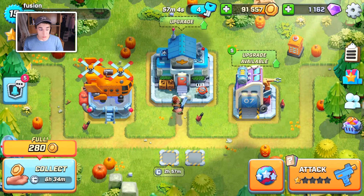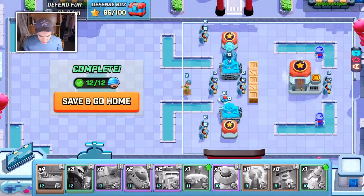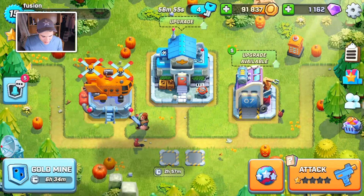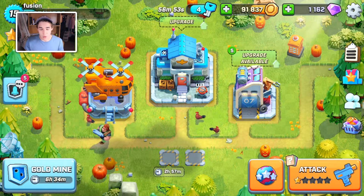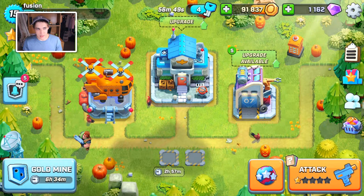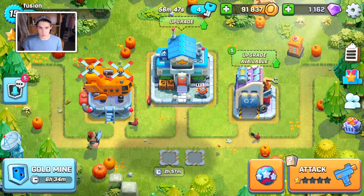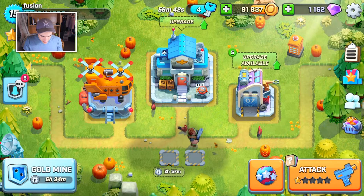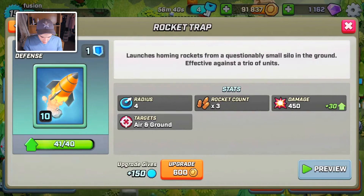I didn't realize Kung Fus versus Boxers were so strong. I also didn't realize that Hot Shots now only shoot ground. I don't know what to do here - I had such bad towers. Gold mines now only last 24 hours, which is nice, but I wish it lasted like 26 hours so it shifted the hour.